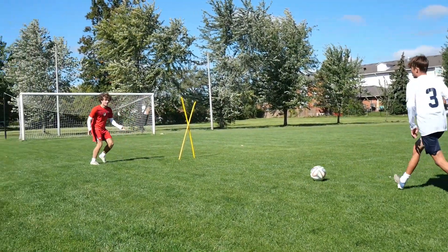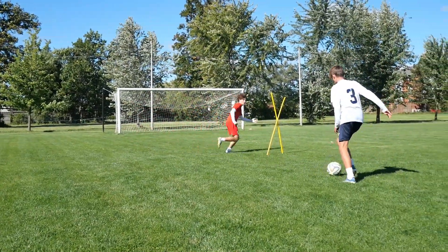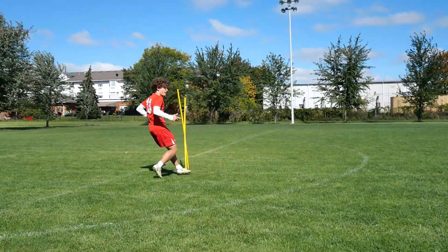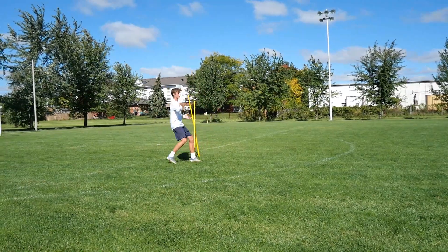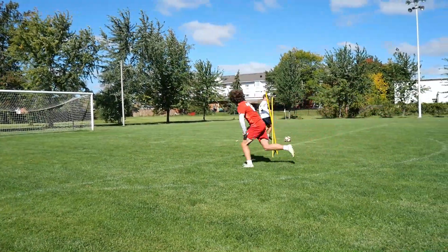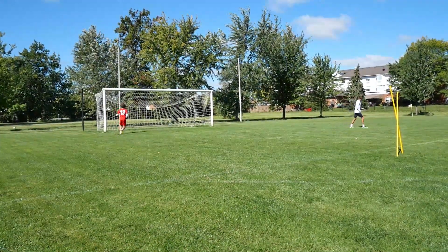Number two: using your hands. Use your hands to direct where you want to receive the ball. For example, pointing to the space behind the defender, into your far foot, or to a certain body part where you want to receive the ball — for example, your chest. This nonverbal communication will improve the tempo of the game enormously because the information is very clear.